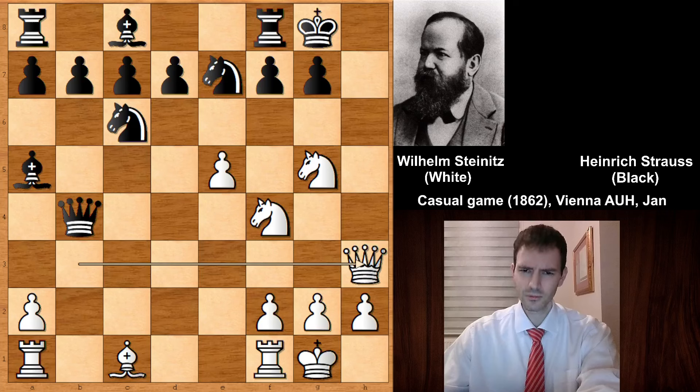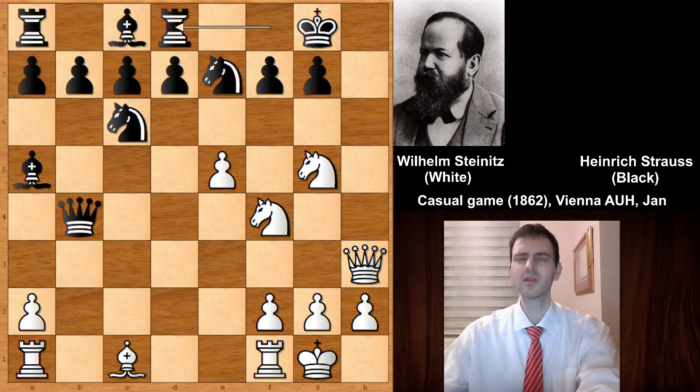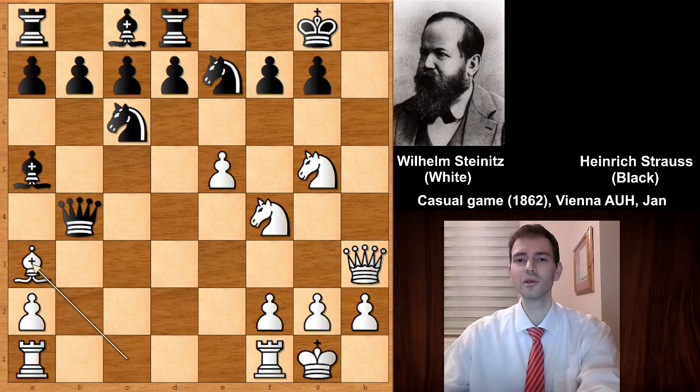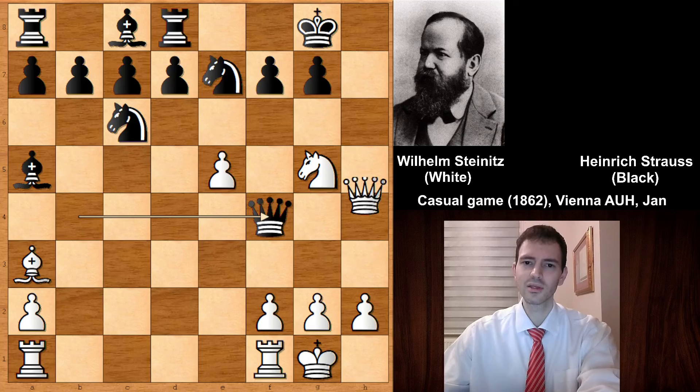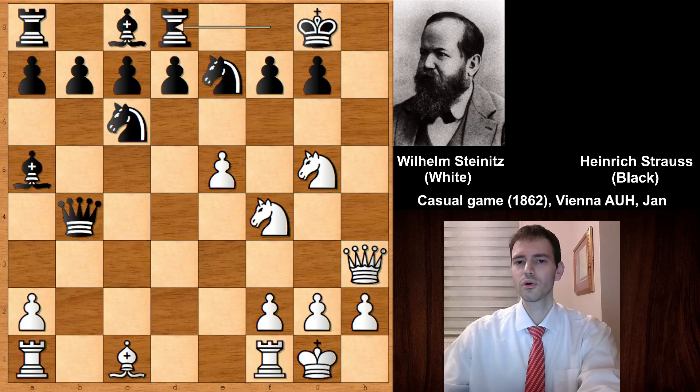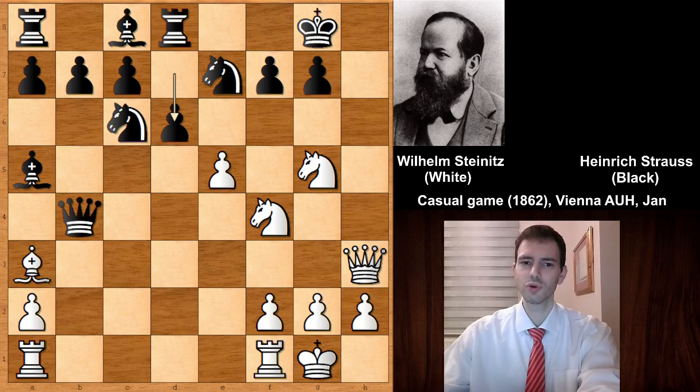We have rook to d8 making room for the king, so queen to h7 was going to be checkmate. But now white has a very strong move — white is winning by force. Checking the king, king moves over, and if checking again, black can block with the knight. But Steinitz played bishop to a3, controlling the dark diagonal. Black can't move the queen — black played d6. If queen takes knight, the knight is free, but the king is getting checkmated. We have check and then checkmate — the knight is pinned. So bishop to a3 was a very strong move by Wilhelm Steinitz.